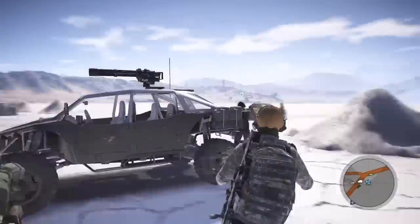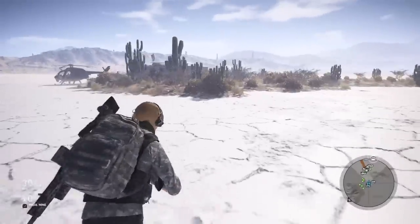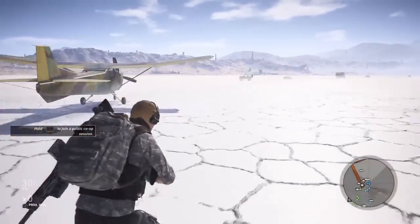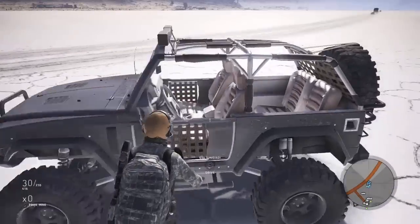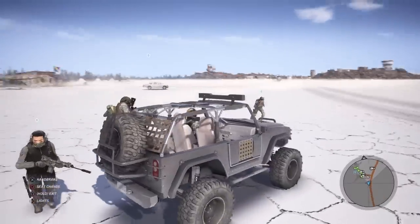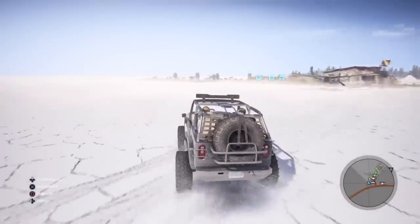Next up is the off-roader. I still haven't used all the vehicles I got from the new loot crates. Let's see what we have here — is it just a regular jeep or is there something special? It's an Unidad 4x4. The name was misleading, it just said 'off-roader.' This one doesn't have a gun on top, but it looks pretty tough.